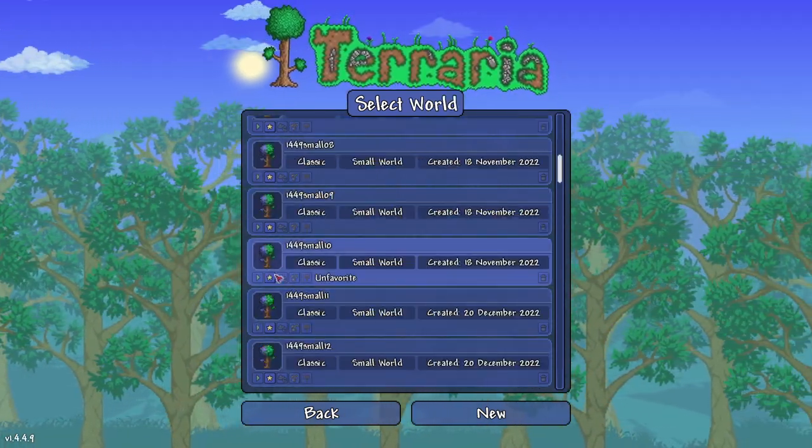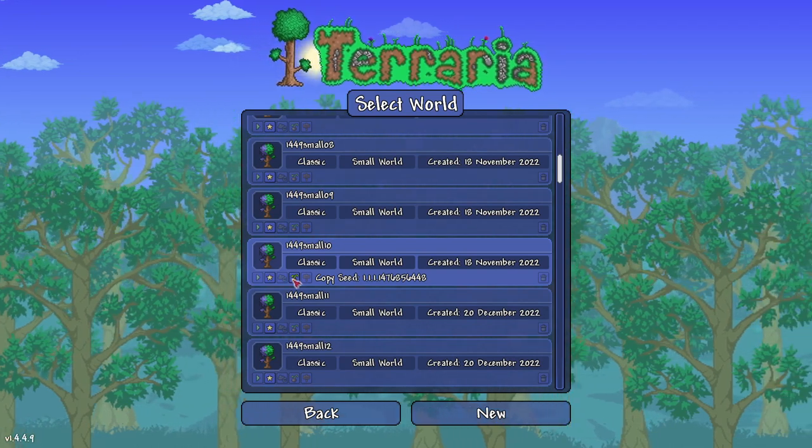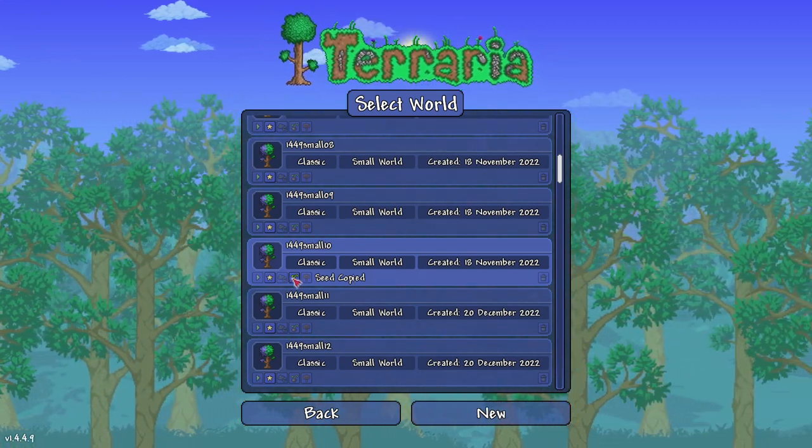We're going to go to Summer Raz, and it'll be this world right here: 1.4.4.9, small, 10. There we go — copy seed, boom.